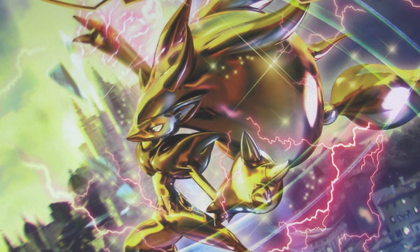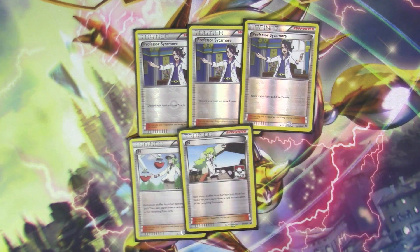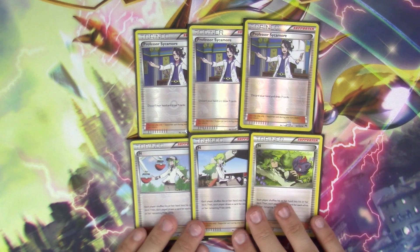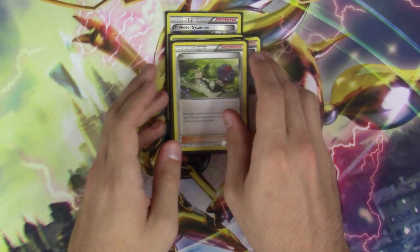For the supporter lineup, I run three copies of Professor Sycamore and three copies of N. I normally run four copies of Professor Sycamore in my decks, but since we're running three copies of Shaymin EX, having the fourth Sycamore really was not necessary. Through playtesting, I have only needed three — the missing one Sycamore has never ever been an issue for me.